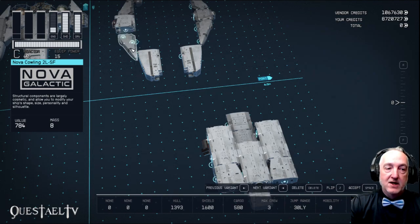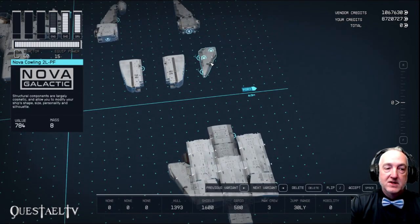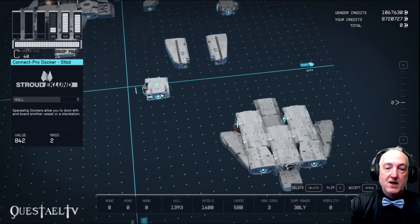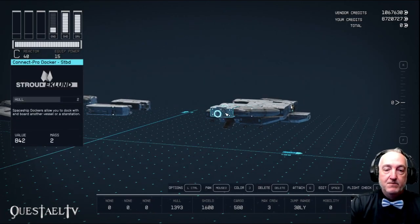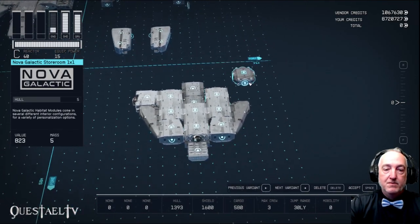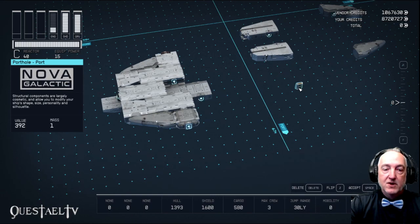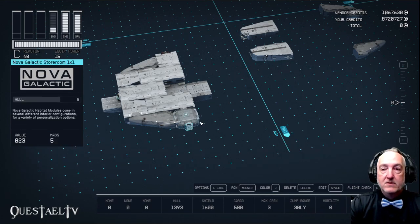Now we're going to take Nova Cowling 2L SF — the starboard side version — for the front of the ship. This is the port version of that as well. In the middle we're going to put the Connect Pro docker for the starboard side. This is where the docker was on the Millennium Falcon — on the side. Then we're going to take a Nova Galactic Storeroom and place it on the other side just for looks. And for looking out, we've got a porthole here as well.